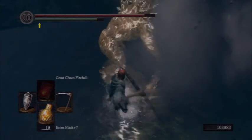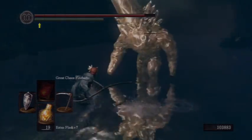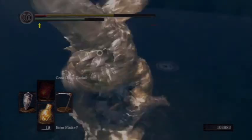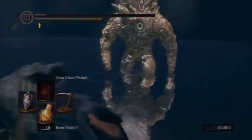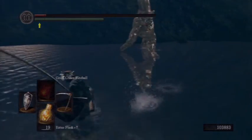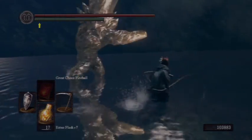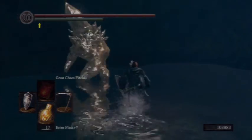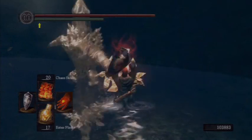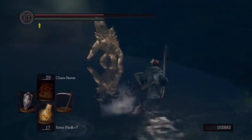A golden crystal golem! My guess is it's much like the crystal lizards — it was probably here, but once you get into the area, if you didn't get over to it fast enough, it disappears. But also like the crystal lizards, you just go into the start menu, quit the game, reload at the spawn point, and when you reload the game, there she is.